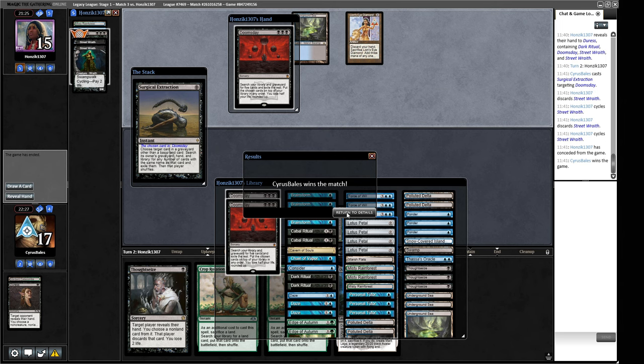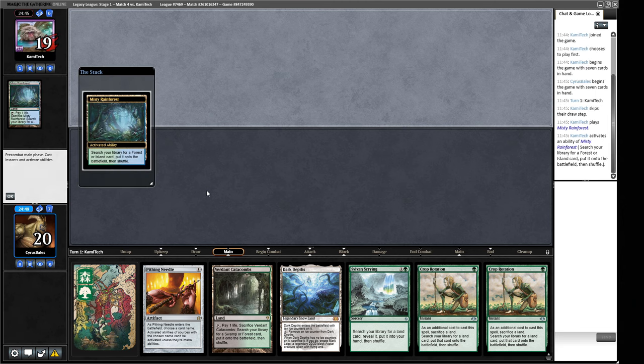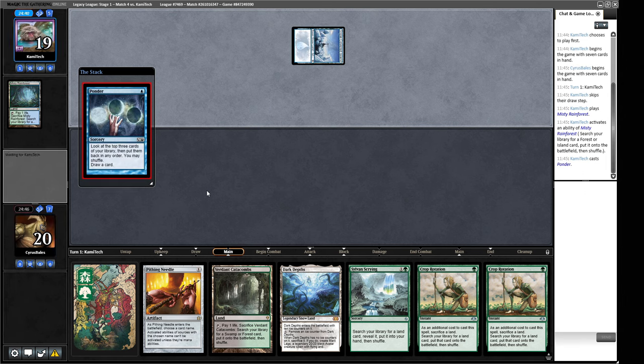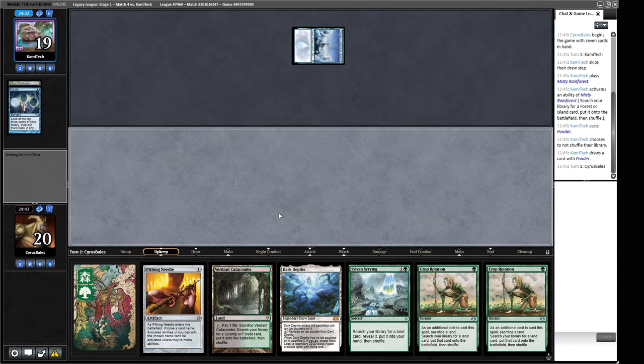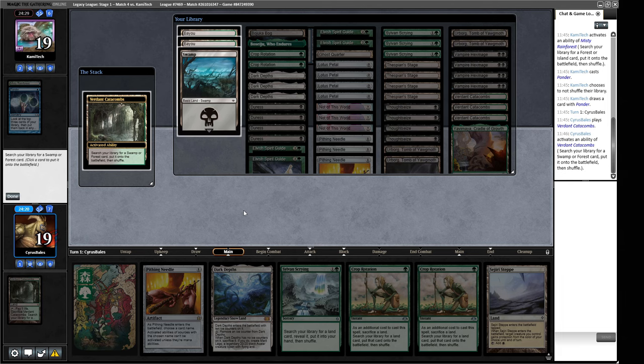Round four. We are 2-1. Our opening hand is a touch slow but we have some protection in the form of Pithing Needle and extra crop rotations, so we keep it. Opponent leads on snow-covered island plus Ponder, then another snow-covered island. Could be Doomsday, Spiral Tide, or a blue control deck — not a tempo deck since they have snow-covered islands. We crack Verdant Catacombs for Bayou and play Pithing Needle.